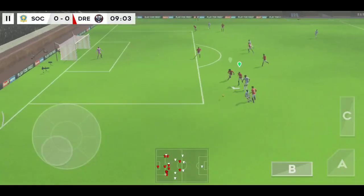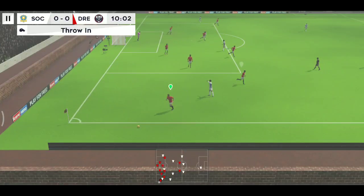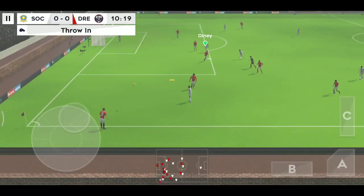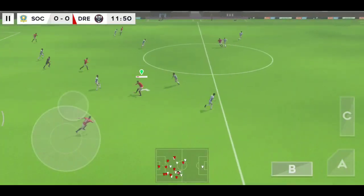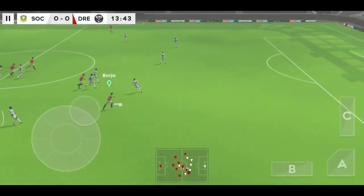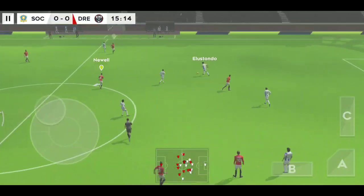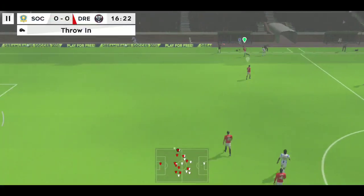Great dribbling. He's so skillful on the ball — great skill from this player. That one has gone out of play. And that will take the pressure off. Confident pass. Ball's crossed the line, it's out of play.